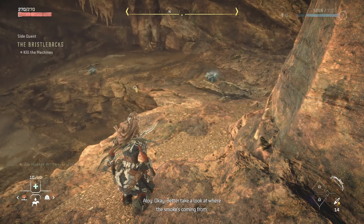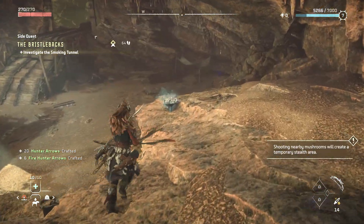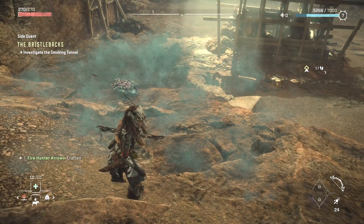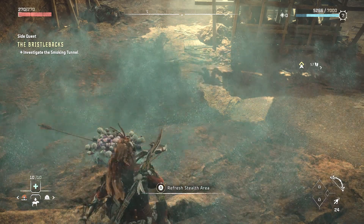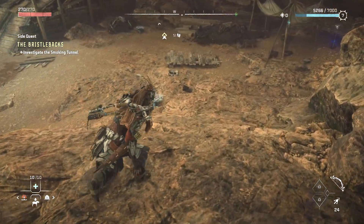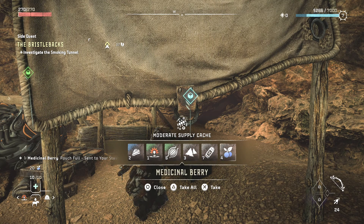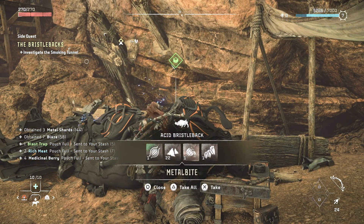Better take a look at where the smoke's coming from. What are these things about? Switchback — what is this? Oh, cool! Refresh stealth area — that's cool, so we could have hit those and remained hidden for a bit. I was wondering what those were. They looked pretty suspicious to just be nothing. Shards, metal bite, cool.